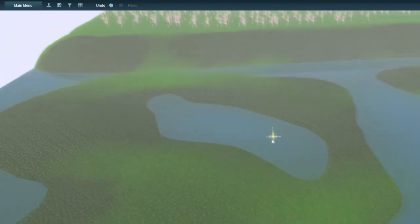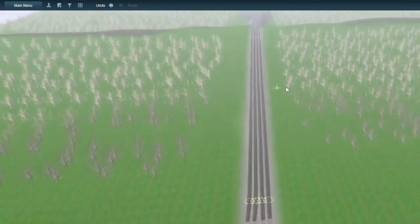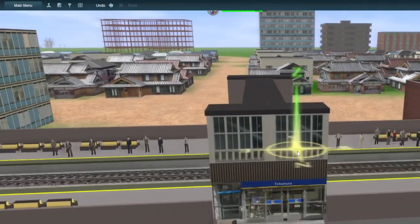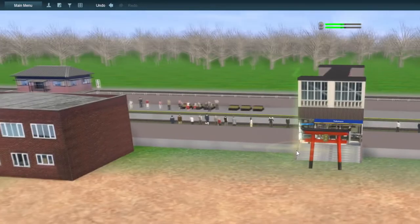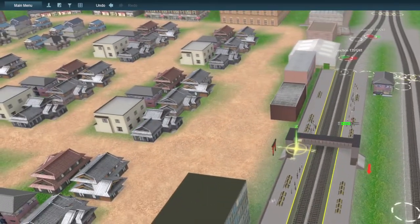This is actually one of my favorite parts of the route so far. The line then climbs back down and then it heads to the town of Tobomura — I forgot what that means — but yeah, here's another town.